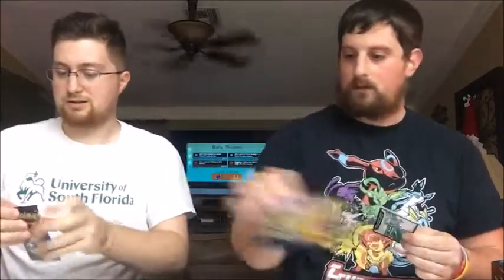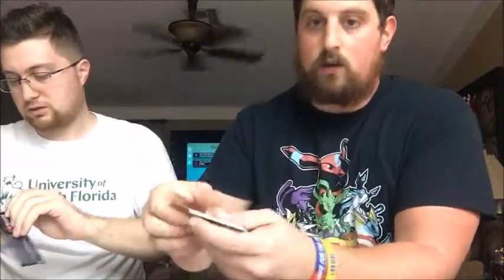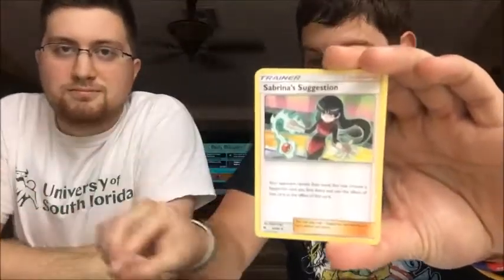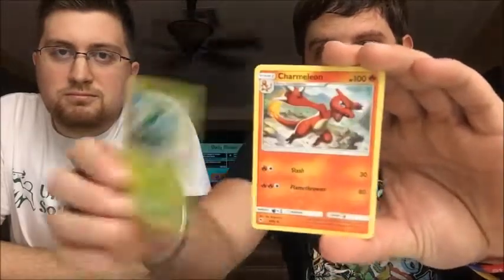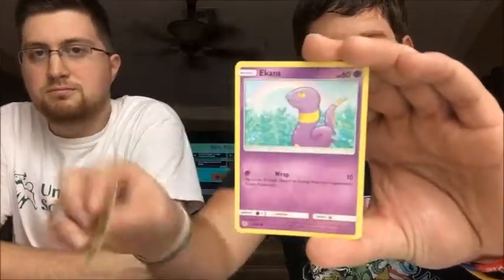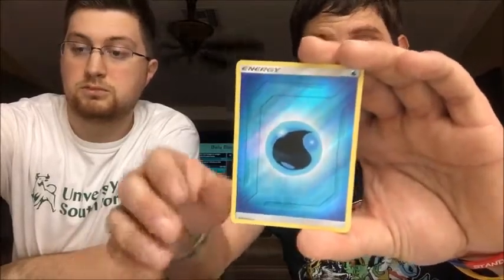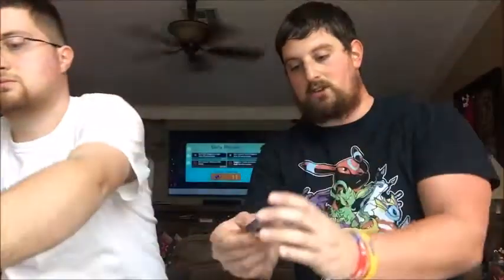Still have one more pack - I'm going to open it to get it ready. Last pack: Dark Energy, Sabrina's Suggestion, Scyther, Charmeleon, Eevee, Caterpie, Paris, Ekans, Psyduck, reverse Water Energy, and a non-holographic Snorlax. That does it for my first box - and that was exciting! We each have four packs left.